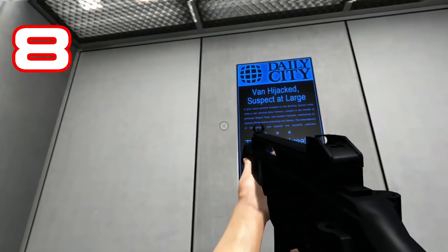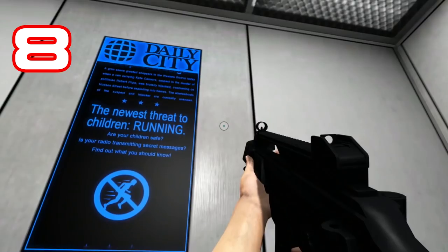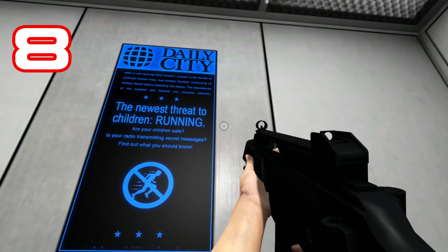Number 8: Anti-running campaign. The player is part of a network of people opposed to technocracy, and they're called runners for obvious reasons. But the city officials' fear of people moving about freely extends way beyond this, as is evident in this elevator news headline discouraging even children from running.